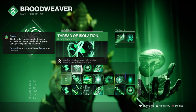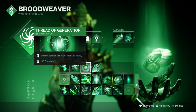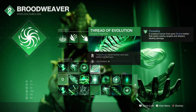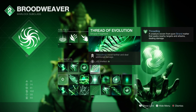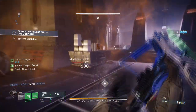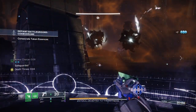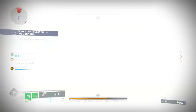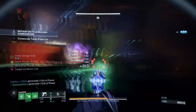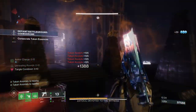Thread of Isolation — landing rapid precision hits emit a severing burst from targets. Thread of Generation allows strand based damage to generate grenade energy. And Thread of Evolution allows Threadlings to travel further and deal additional damage. Thread of Evolution and Generation are two fragments that are going to play a big part within how the build can function, as being able to get your grenades up quickly and having enhanced Threadlings will make using the build a whole lot more consistent.